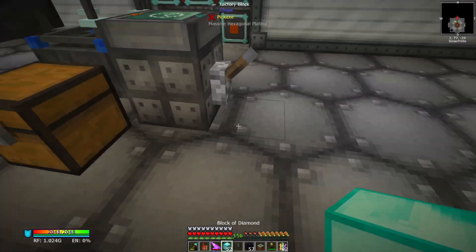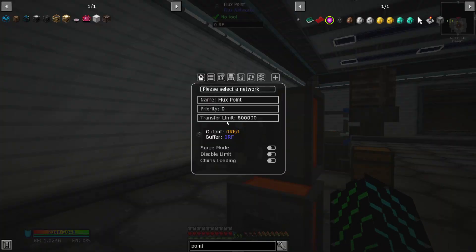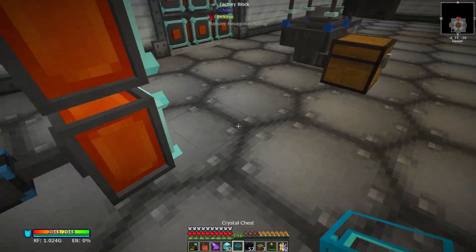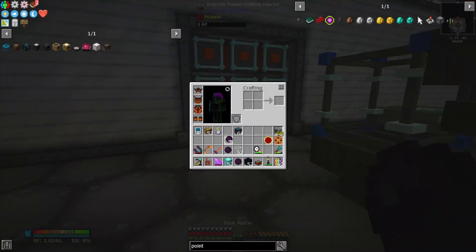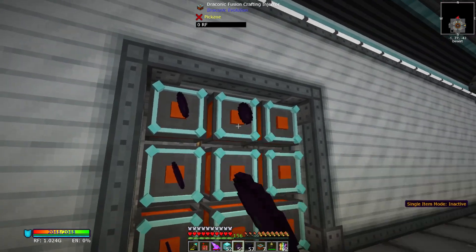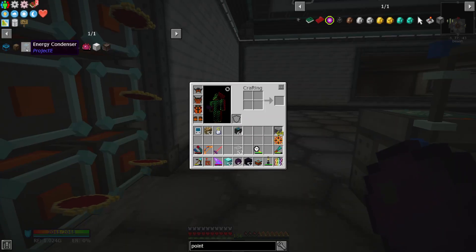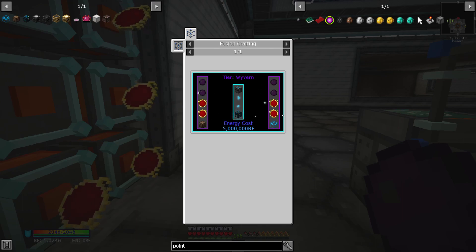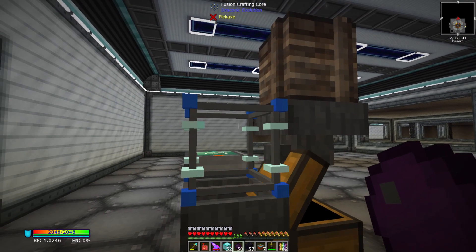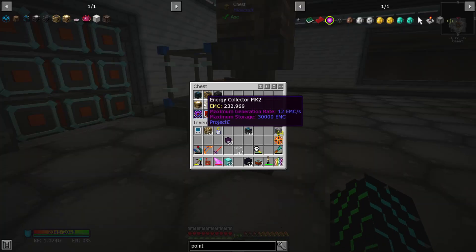The energy condenser recipe needs: alchemical chest, four dark matter, four red matter, a dirt chest, and a crystal chest — which means we need more fusion crafters. We'll grab two more fusion crafters, connect them to the network with surge and limit disabled. Then we toss in our crystal chest, dirt chest, four red matter, four dark matter, and one alchemical chest. We'll start that up, and with that we should have everything we need.